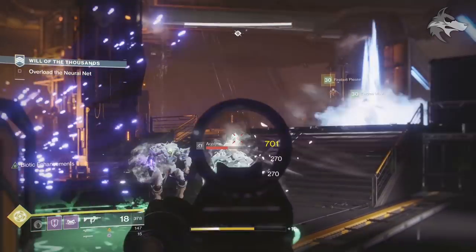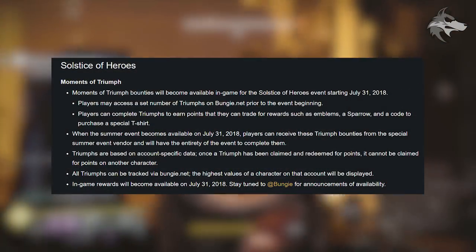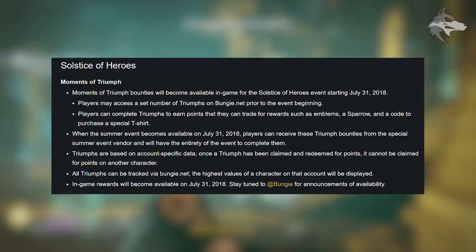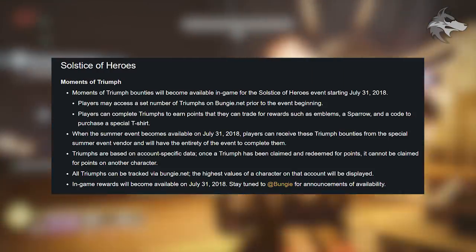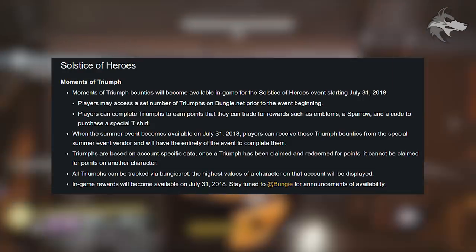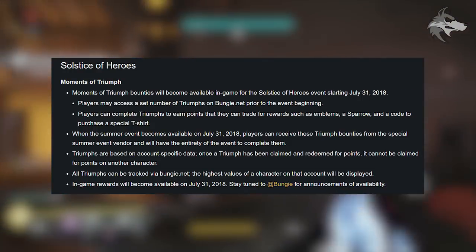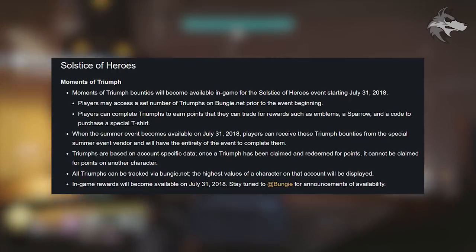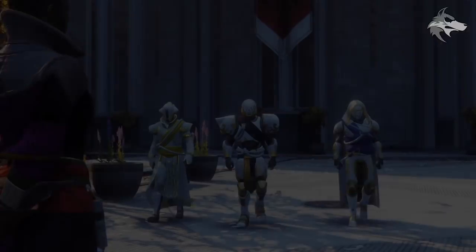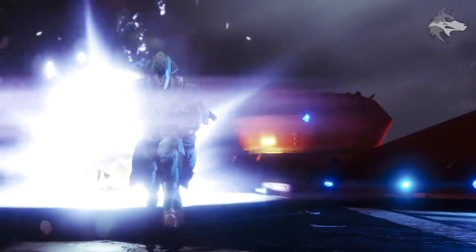Bungie gives us insights about Solstice of Heroes and Moments of Triumph. Moments of Triumph bounties will become available in-game starting July 31st, 2018. Players may access a set number of triumphs on Bungie.net prior to the event and complete triumphs to earn points tradeable for rewards such as emblems, a sparrow, and a code to purchase a special T-shirt. There will be a new vendor specific to this event.